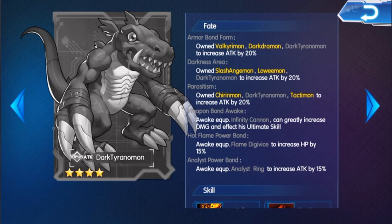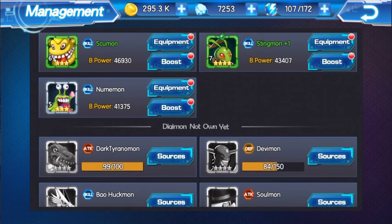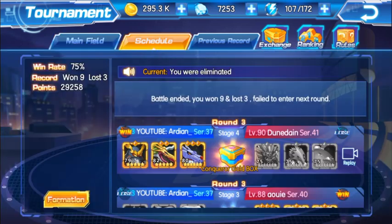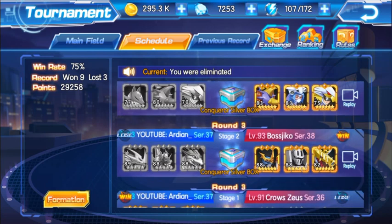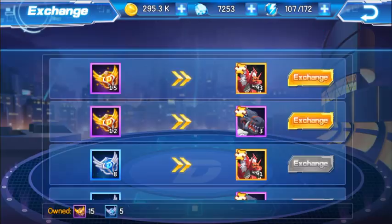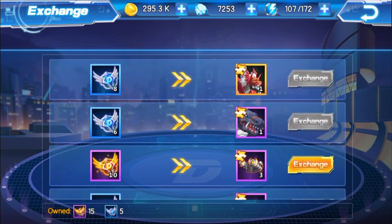Especially if you're fighting against Jessmon or Lekismon — you can use Dark Taranamon to counter it if he's built up strongly. Now personally, I'm just waiting right now to finish this. I previously lost two rounds on purpose so I can get one more silver medal and unlock Dark Taranamon.